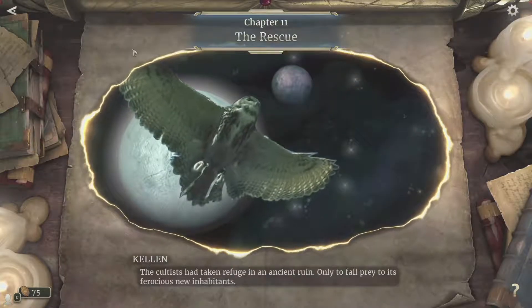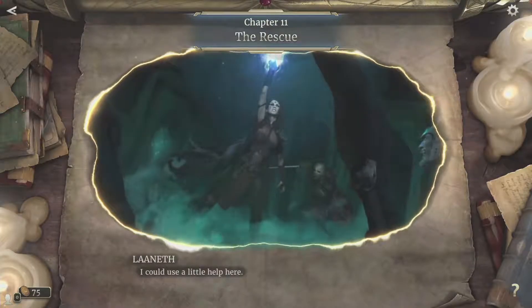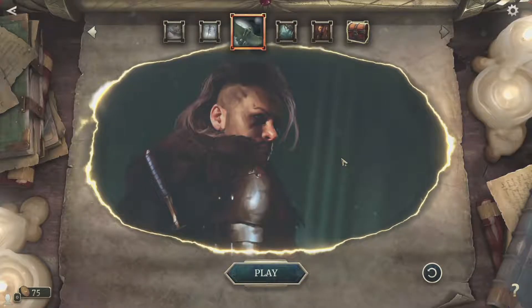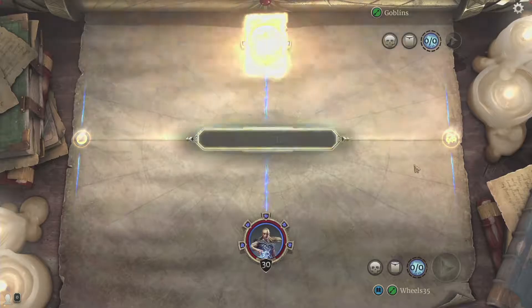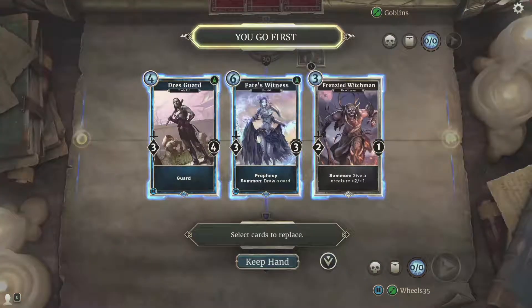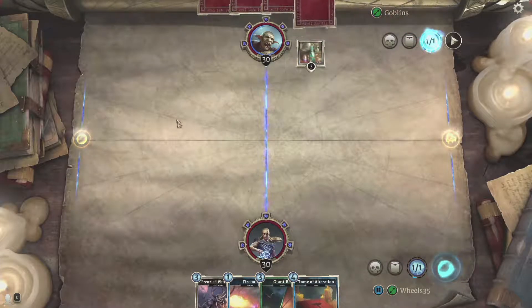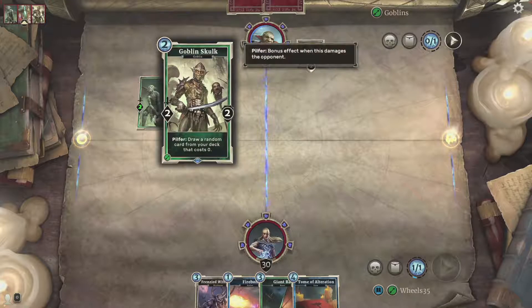So as you saw we finally found Laneth and we're approaching this cultist area. Let's get started — I'm going to use the Dunmer Avengers again, I'm really enjoying that deck as a great starter deck. No special lane mechanics, just standard. These cards are not what I want to start with. Hopefully I get some lows — I guess that works. I have nothing to really start the game with.